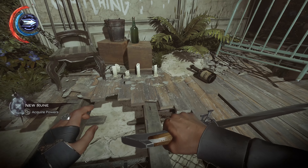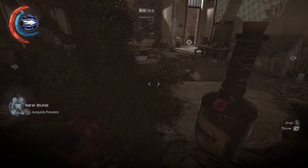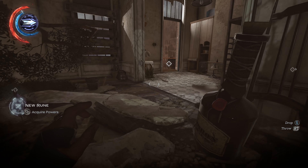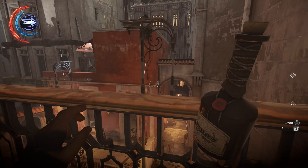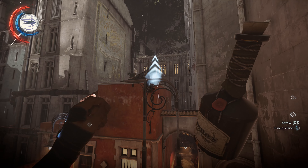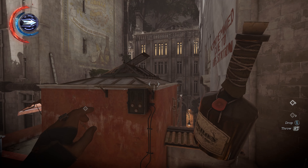Go ahead and sneak again, turn around, pick your bottle back up, and then just drop right down through this hole. Turn around — you're going to head outside. There's no real loot in here; there are some books if you want to pick them up, but they don't really do anything for you. Then get up on this railing and you're going to blink right back across here and go back to this rooftop.